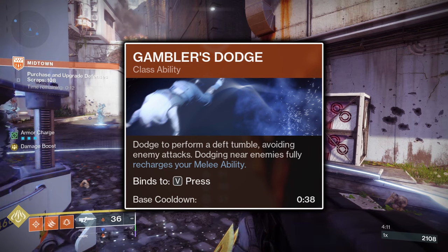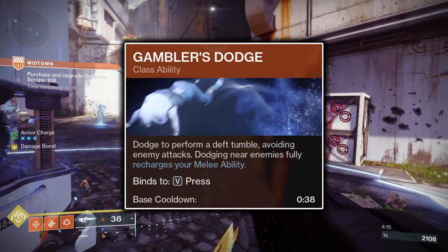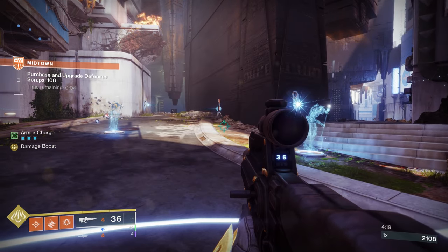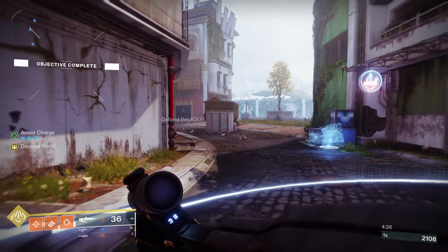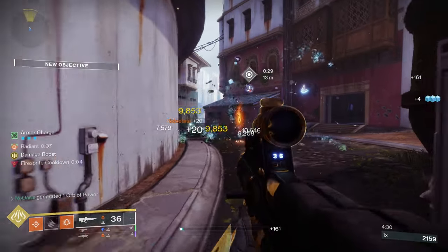Next, the Gambler's Dodge is chosen as it will instantly refund your Powered Melee ability if you miss the target you were aiming at, or you otherwise don't kill the enemy you've thrown your knife at. Gambler's Dodge has a slightly longer base cooldown than the Marksman's Dodge, but Gambler's Dodge's Powered Melee refunding capability will be massively beneficial to this build's effectiveness, so Gambler's Dodge is a must-use with this build.